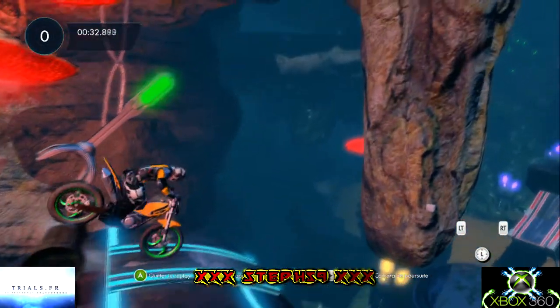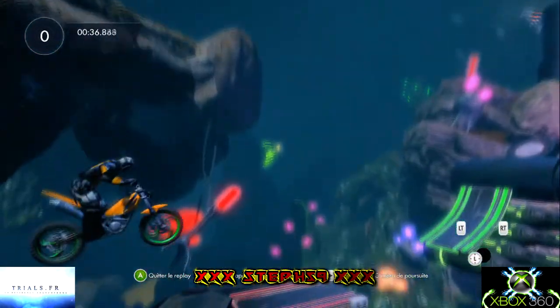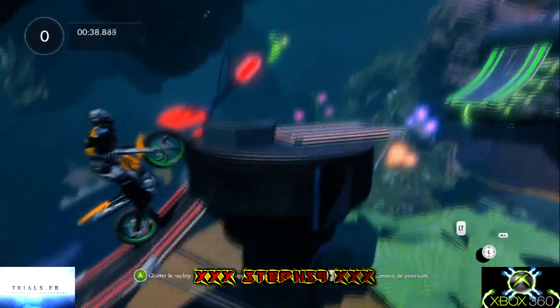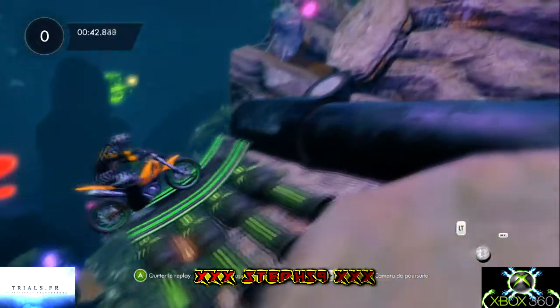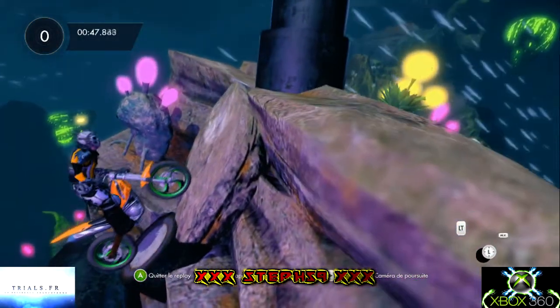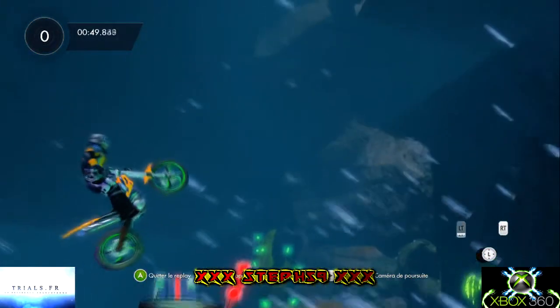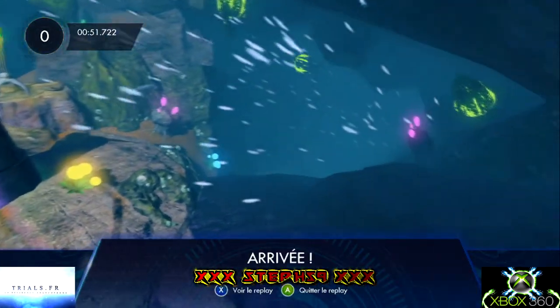Le petit obstacle en milieu là. On redescend sur la plateforme du bas pour continuer de grimper. Moi j'ai un petit problème avec cet obstacle — cet écrou-là, il veut pas que je passe d'une traite. On continue de grimper, regardez moi ces poissons, des bancs dehors. On accède à la ligne d'arrivée — très belle piste.